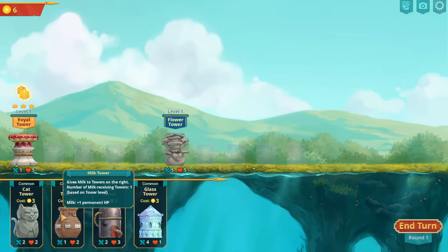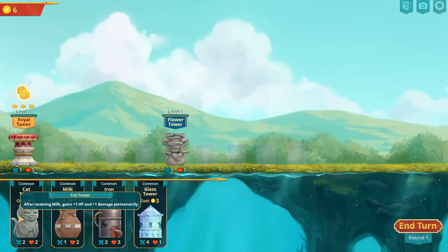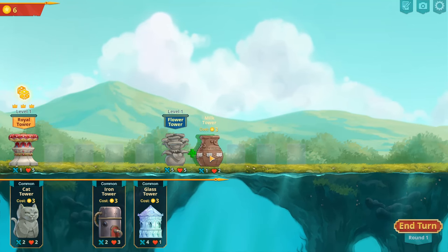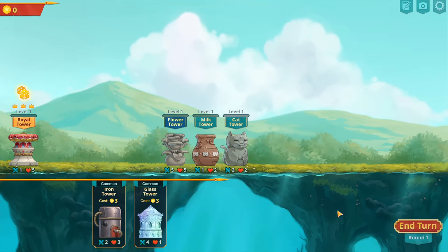Milk tower gives milk to the towers on the right, which is plus one permanent HP. And I also have a cat tower — after receiving milk, it gains an extra HP and damage permanently. So this is a nice little synergy. I'll pop the milk tower there and the cat tower there. We've got a little bit of scaling happening.